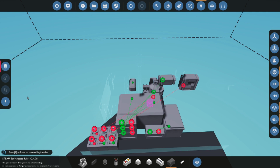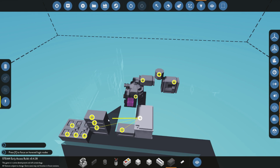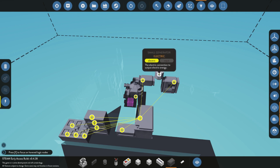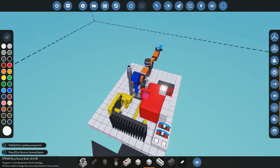Now for the power logic: go into the logic button, switch from data to electric, and bring in the medium battery for electric storage. Connect that battery up to the power inputs on all the components — the engine, clutch, gearbox, and all the controls. You could add a circuit breaker in the middle to control when everything is powered, but for now I'm hot-wiring directly to the battery. Then connect the small generator directly to the battery to charge it.